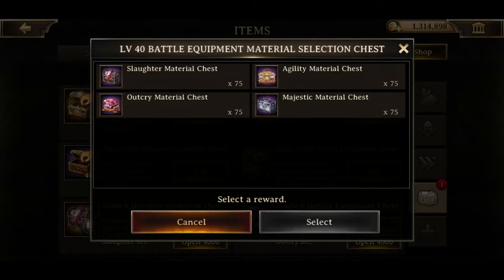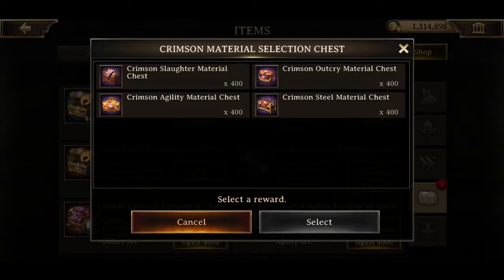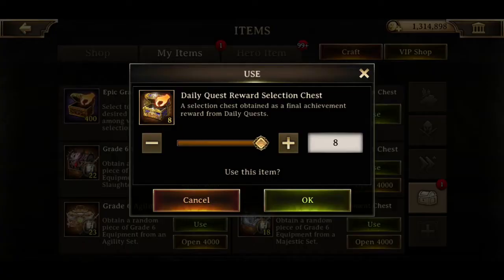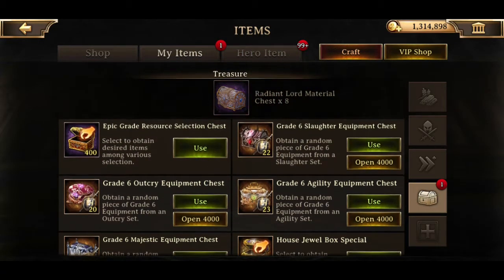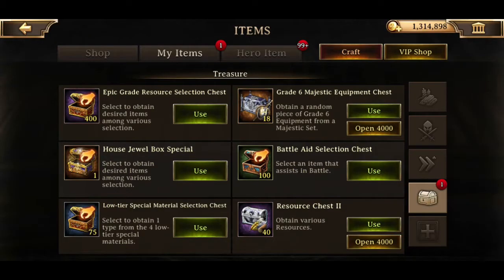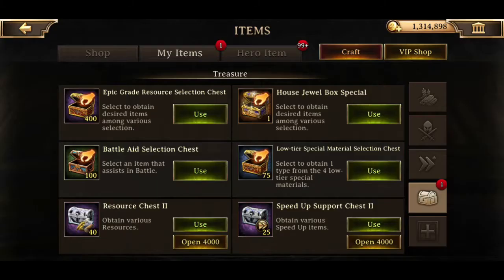Level 40 equipment material chests - I think I'm going to want slaughter. Yeah, I want slaughter. Crimson material, obviously I'm going to go with steel because I've got steel on my deputy guard captain. Epic grade resource chests - I'm going to save those for last because I'm going to share them out. I need radiant ore chests. This is the same as the crimson stuff, just instead of focus on debuffs, it's actual attack. House jewel box - this is one of those ones I get to select. I think I need these navigators ones.